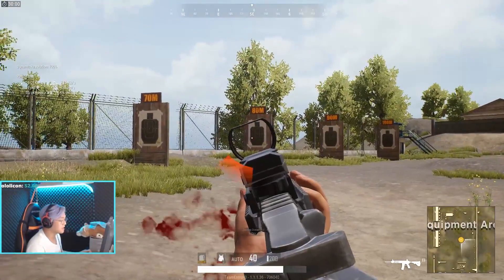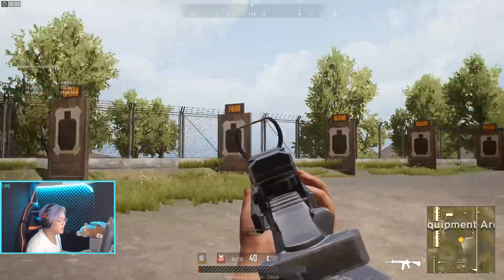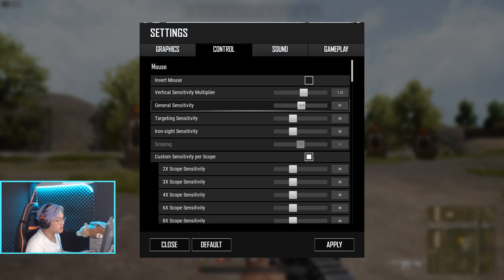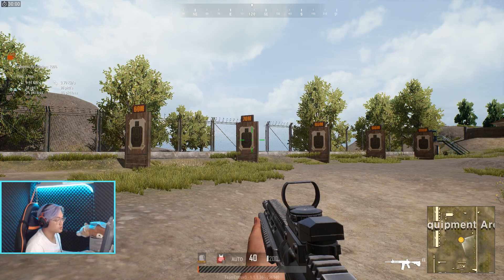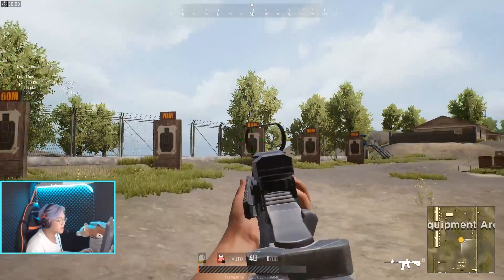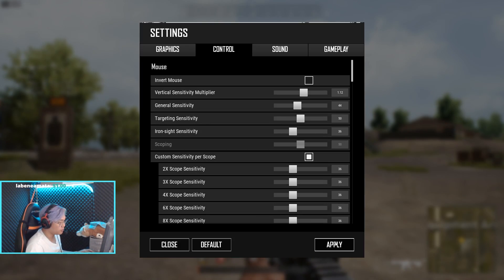Caranya gini: misalkan kalian udah harus ada feeling kayak, oh kalau misalkan gue ngebanting dia akan selalu ada di kiri. Kalau misalkan kita terlalu banyak, misalkan targeting-nya 60 padahal sebelumnya 44, ini akan kelebihan. Bukan general sensitivity tapi targeting - targeting-nya misalkan 50.